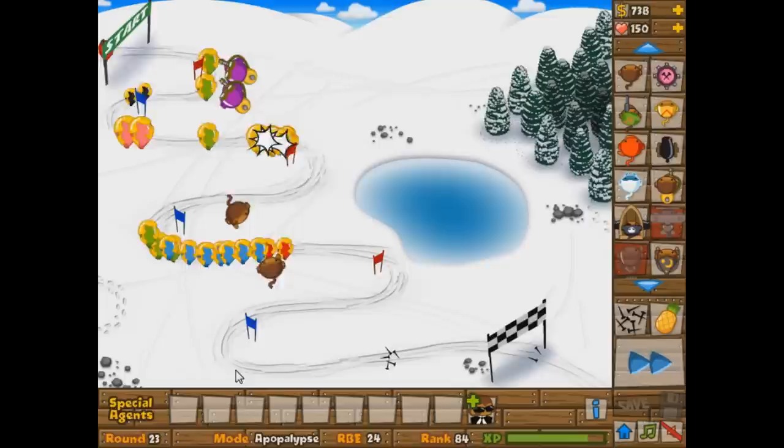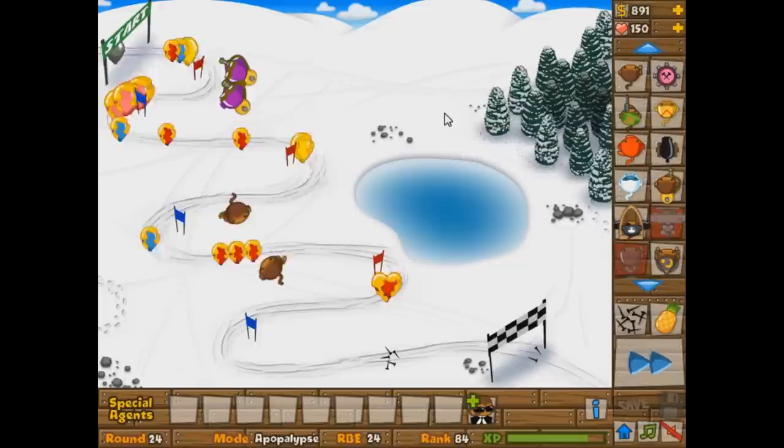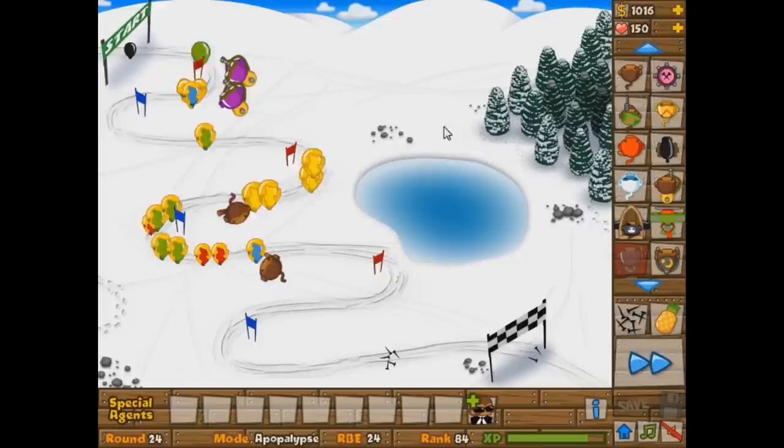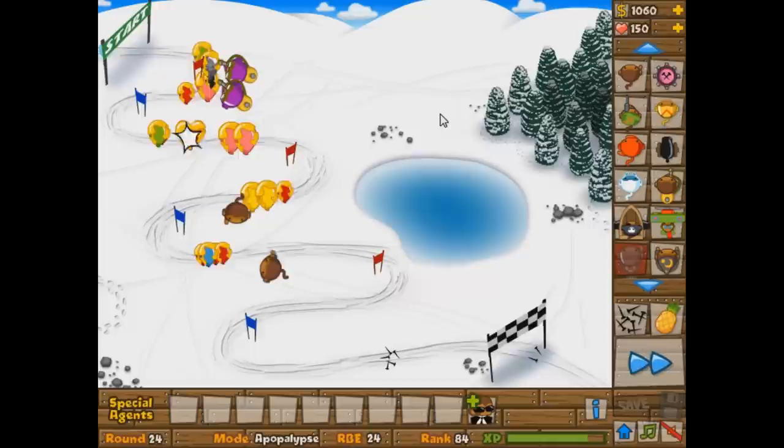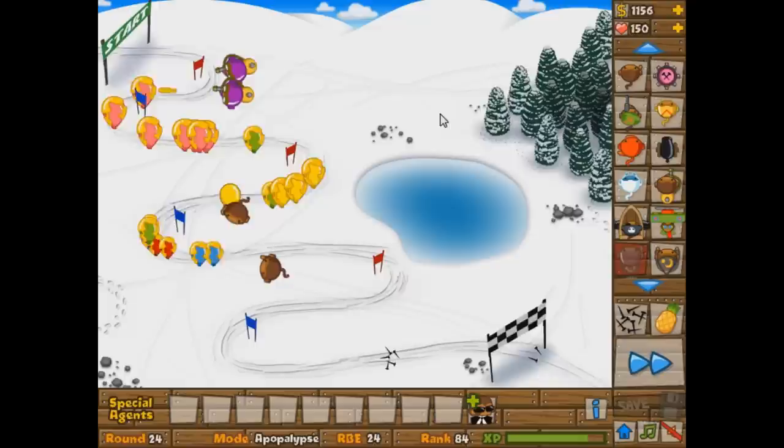The rounds are getting fairly difficult fairly quickly — we already got leads coming out around round 22-23. There are three main milestones that happen on certain rounds. There's round 30, when ceramics and camo start coming out — not exactly round 30, but approximately. That's when all those things start coming out.